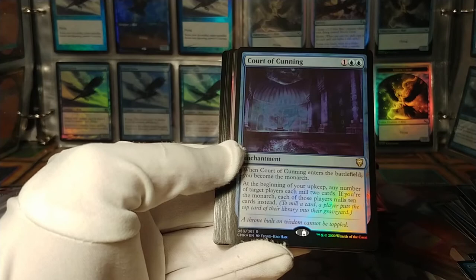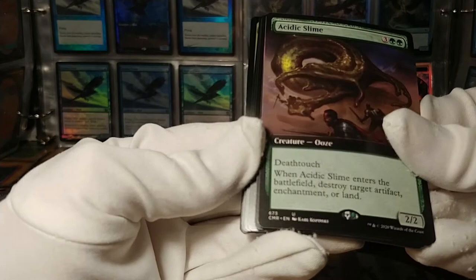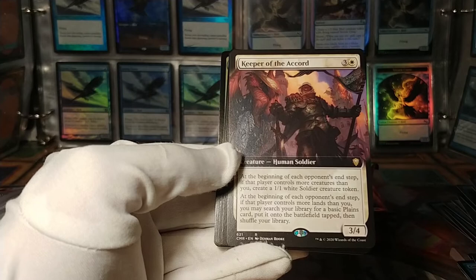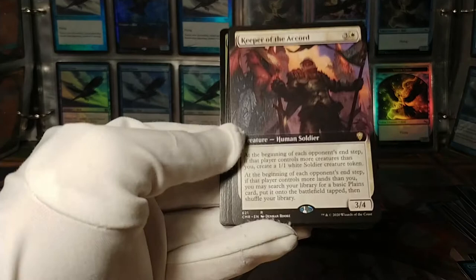Court of Cunning — you become the monarch. Each turn players mill two cards. If you're the monarch, instead they mill 10 — 10 is a big number. Acidic Slime. And Keeper of the Accord, which I believe is actually a good card: beginning of each opponent's end step, if that player controls more creatures, make a soldier; if that player controls more lands, search your library for a basic plains, put it onto the battlefield tapped. Very classic come-from-behind mechanics for white, but a good card still.